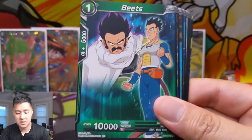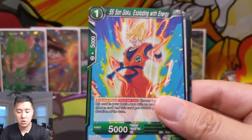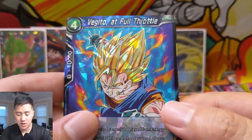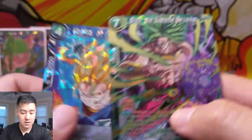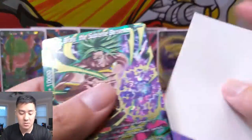Just a regular rare. I feel like I'm getting this pull tab thing down. Broly! Beats, Trunks, Fusion Exploding with Energy, Yamcha, Bulma, Beerus, Vegito — very cool — Full Throttle. And then Broly the Supreme Berserker — another SR! So we got Broly Limits Transcended and Broly Supreme Berserker.